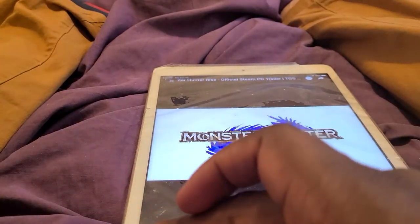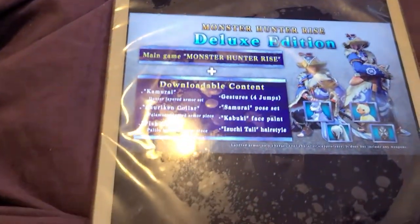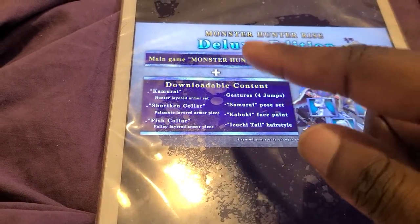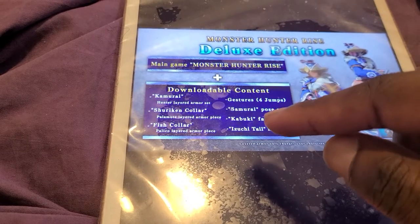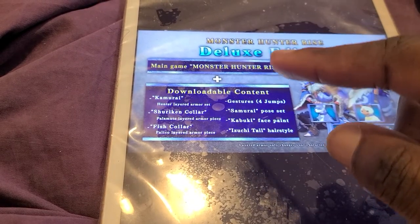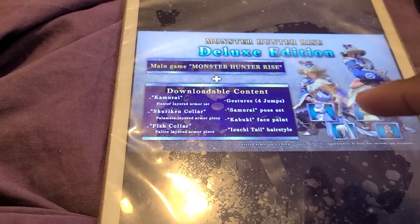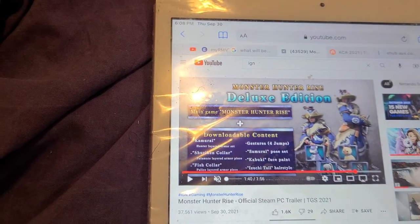It launches January 2022 and comes with all these deluxe edition downloadable content items: the main game Monster Hunter Rise, cabin hunter armor, more armor pieces, fish color, Sherry King color, guest chair for John's time, repose kabuki face paint, Hujuki tail, and a high hairstyle. Subscribe to the channel!